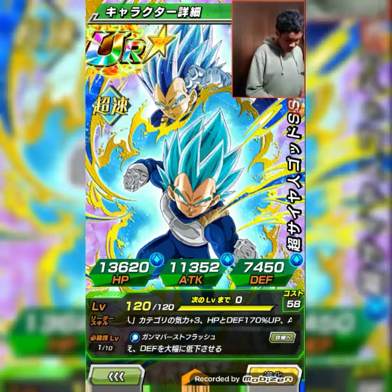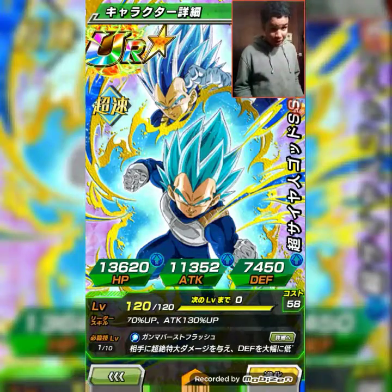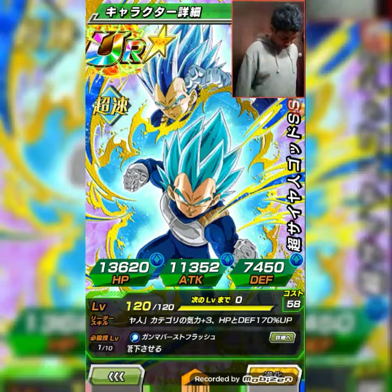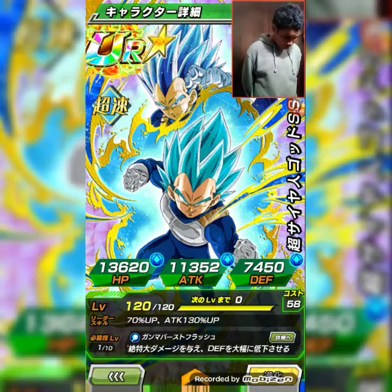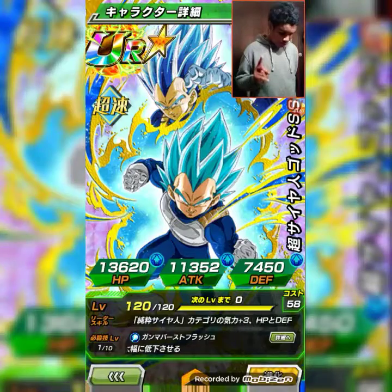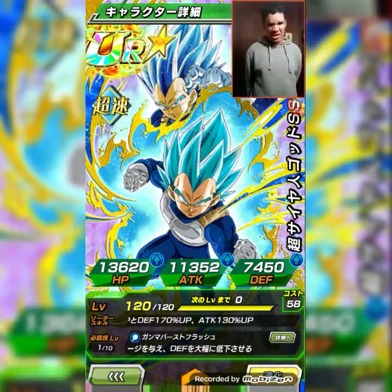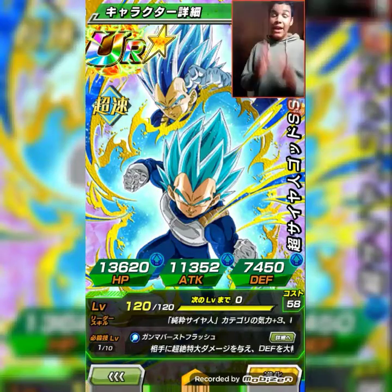He's a 12 ki multiplier card. The additional attacks from Vegeta's passive can't be super attacks, however they can be critical hits — from hidden potential upgrades or the passive skill — and they help increase his chance to perform a critical hit. If he gets an additional attack from hidden potential upgrades, it can be a super attack.